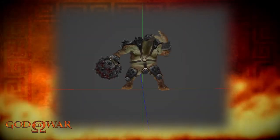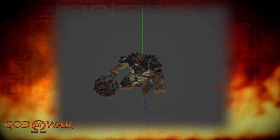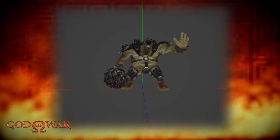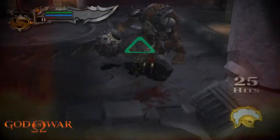This is its death animation, which happens when you successfully complete the quick time event. Kratos punches the groin of the Cyclops before climbing on top of it and finishing it off by penetrating his blades through the helmet, ending the life of the Cyclops. It's all very brutal. Here it is in game.